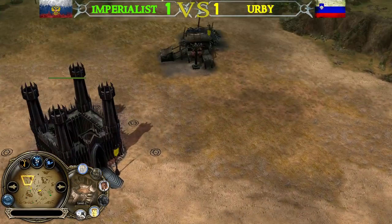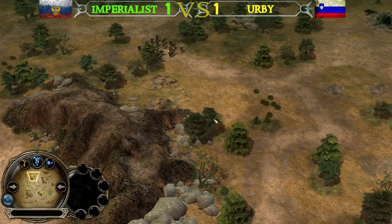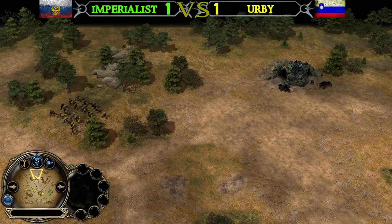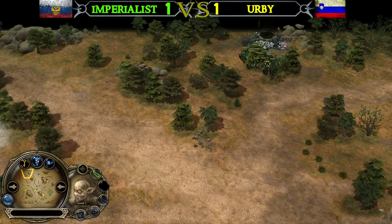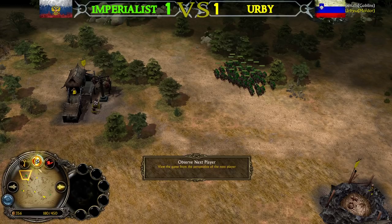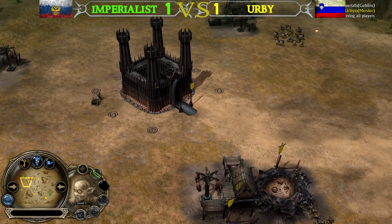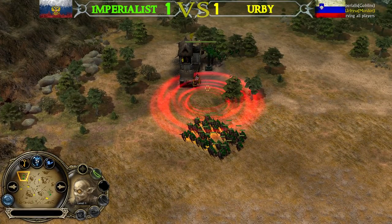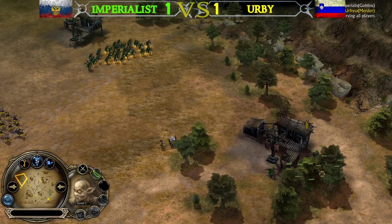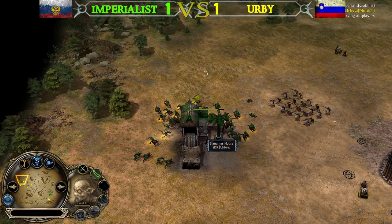Imperialist has already sneaked a tunnel at the top left side close to his opponent's base — Irby wasn't able to see it. The first big push with a lot of Goblin Warriors from Imperialist is incoming — Warchant is available. The Mordor player still hasn't picked a power ability, so he will lose at least 2 Slaughterhouses. Imperialist missed the Warchant on his Goblin Warriors though, so they're not buffed at all.